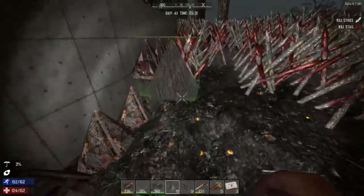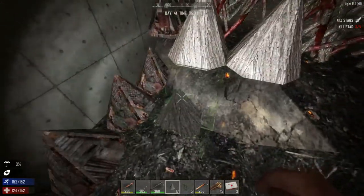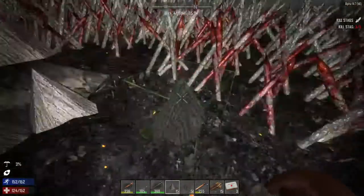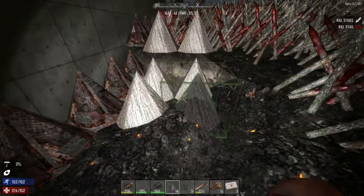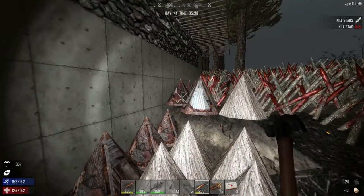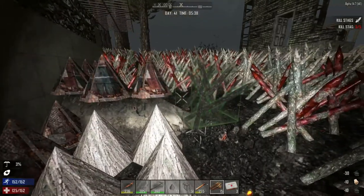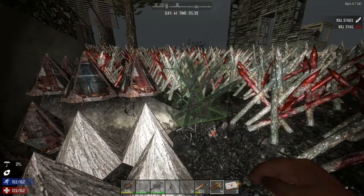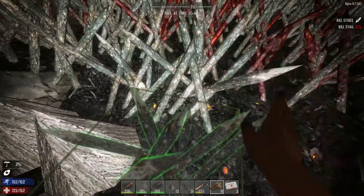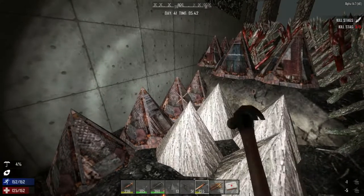We want to do three wide — one, two — the ground is kind of a little bit different but that's okay. Then we repair these bad boys all the way up just like so, and then we want to make sure we can place these spikes like so. I'm going to carry on — you know how this all goes.